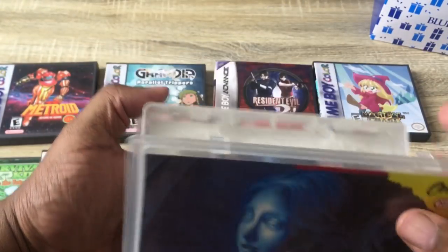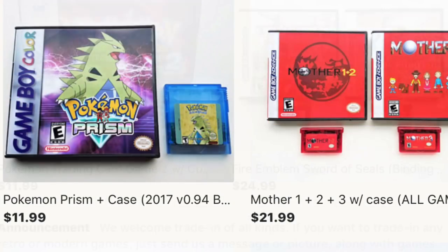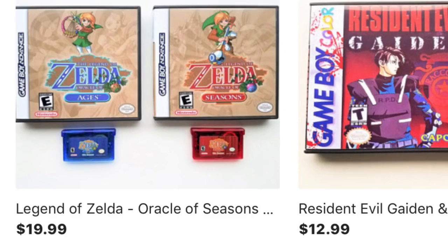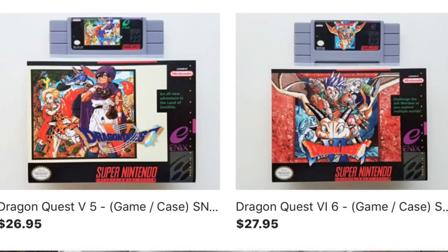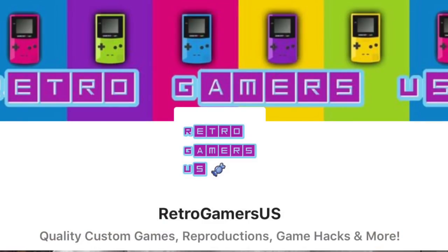Just letting you guys know I got these games from Retro Gamers US. They're a newer site that sells color hacks, English translations, and reproduction games. The cases are custom-made from DS cases, look very nice, and are made to fit Game Boy Advance and Game Boy Color games perfectly. I'm very impressed with their products — check them out at Retro Gamers US. This is Radical Reggie, and I'm out of here.